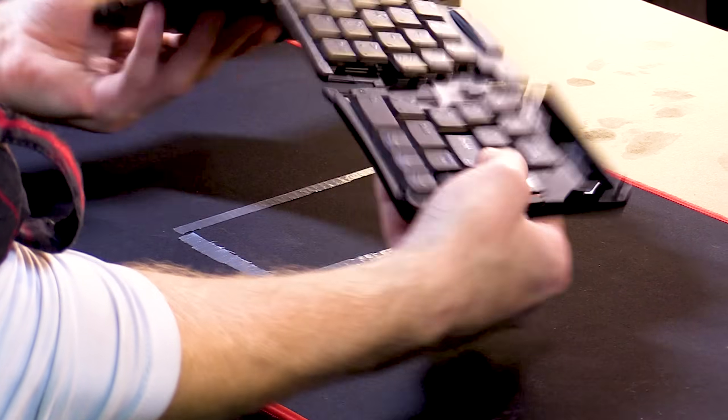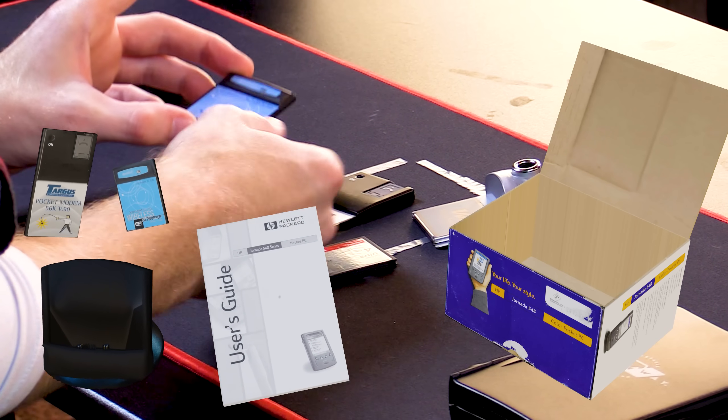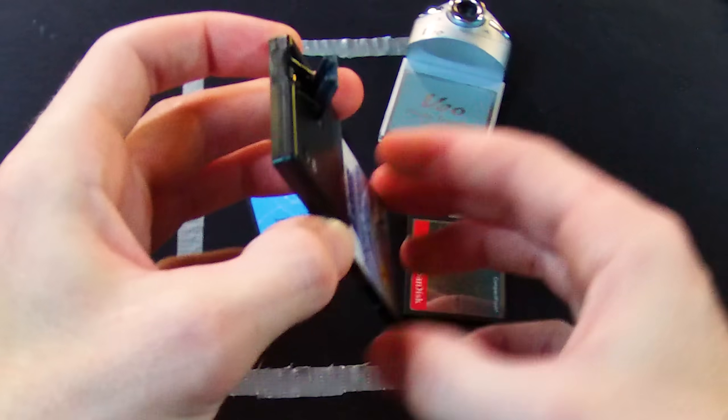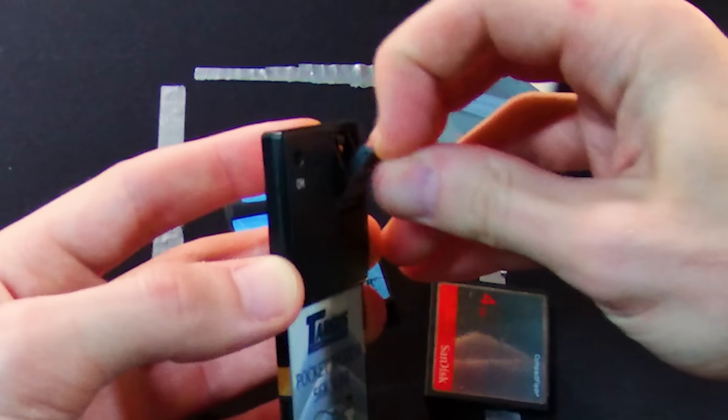This Game Boy here is actually an expandable keyboard. It's got a couple other neat little attachments: your camera, wireless network, a pocket modem. This baby pops up here and you can put internet inside there, shut it up — it's like nom nom nom.